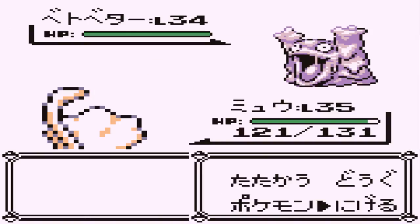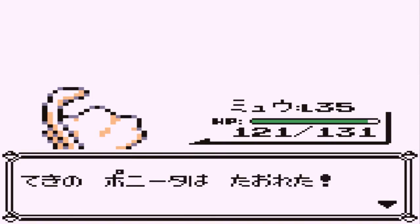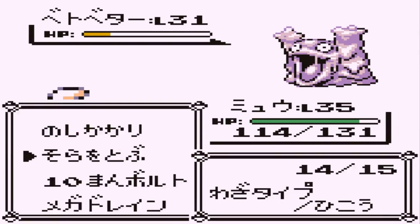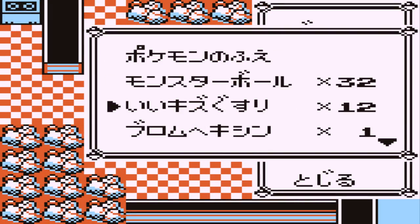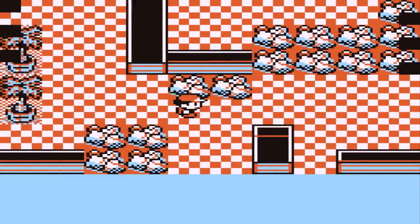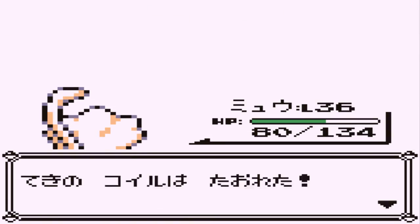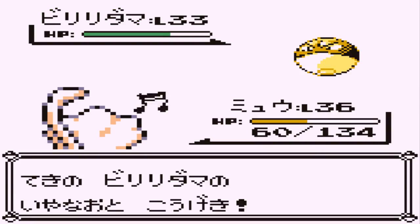Yeah yeah, thank you. We're gonna go push the switch now. I have to be in front of it. Get to the next room. This is also a Protein or something. You are not very nice. That was a Protein — didn't really need it. I'm trying to just get through everything as fast as I can. Light screen.